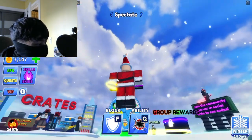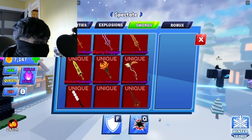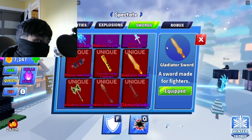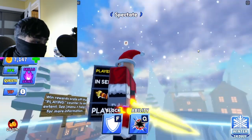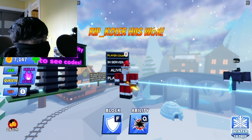This is what it looks like — looks kind of nice. Inside the swords menu, it is called the gladiator sword: 'a sword made for fighters.' It looks pretty sick, not gonna lie. The aura is nice on it, blends pretty well — everything is super nice on it.